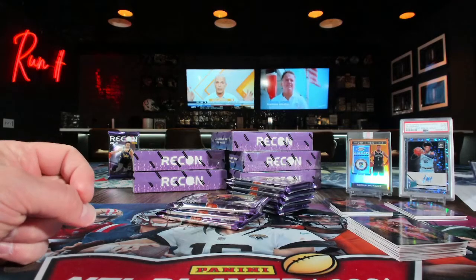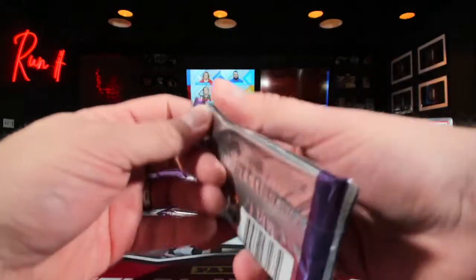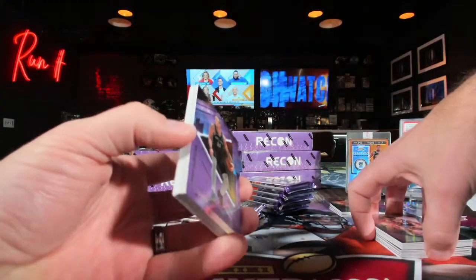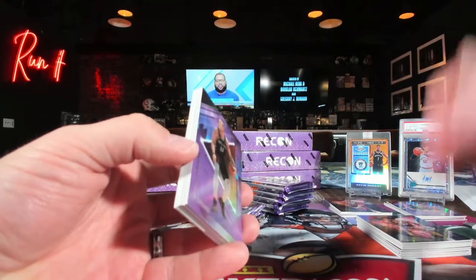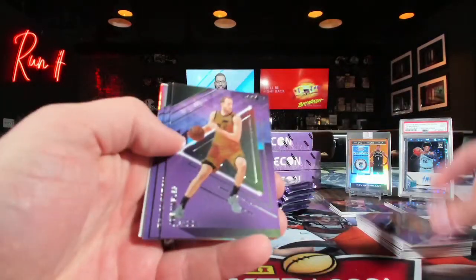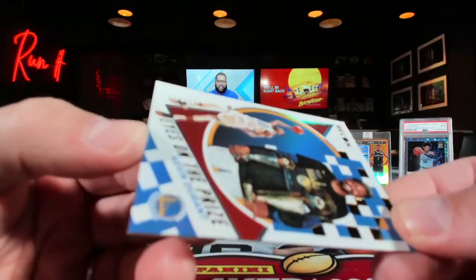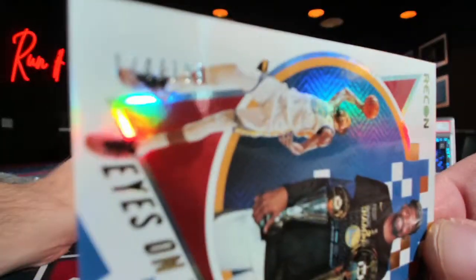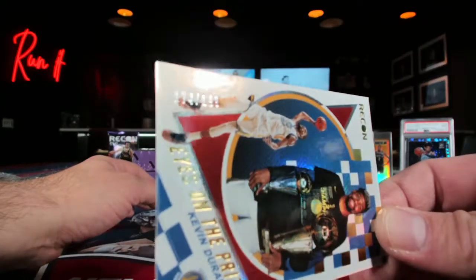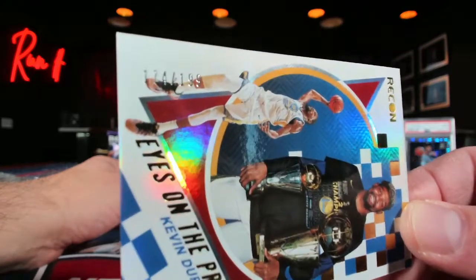Joe Harris getting all up in your biscuits for a nice little tarantula. For Brooklyn it's more so a battle against the boxes right now — Joe Harris is your savior, but you could end up hating — oh my sweet Jesus. 174 out of 199! Kevin Durantula!